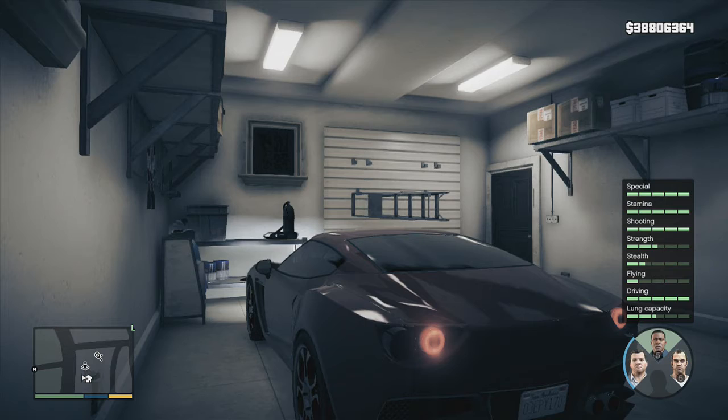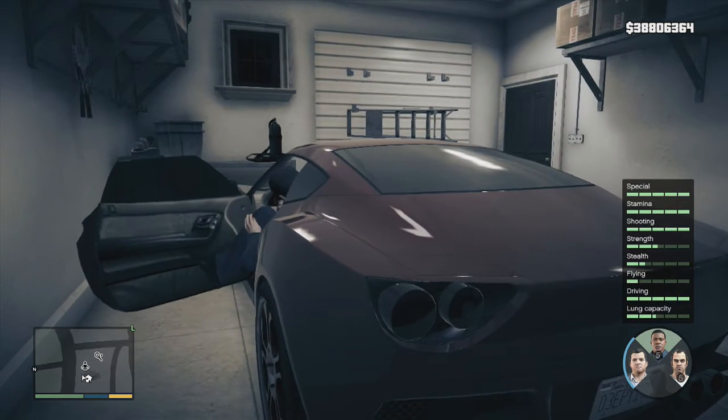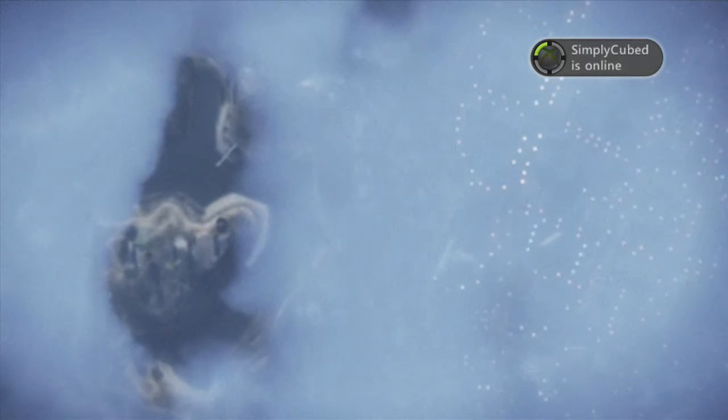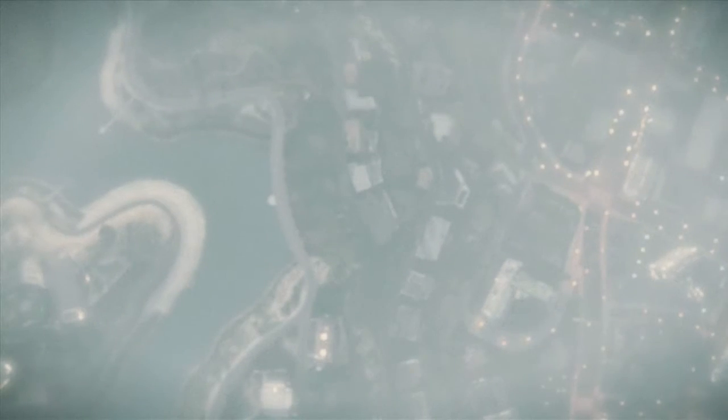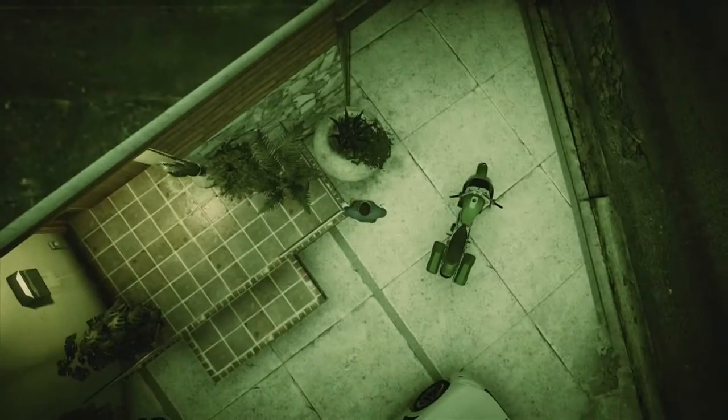Hold down, hover over a character, press wire, and as soon as the door gets fully open you switch characters. It works with almost any car. Once you've switched, you can switch back to Michael.